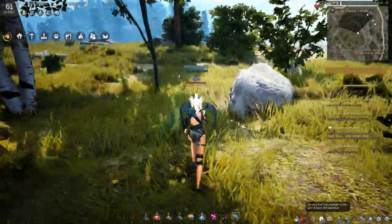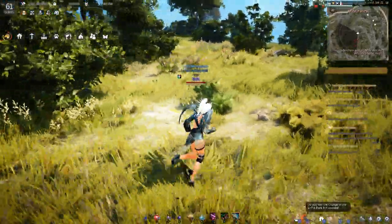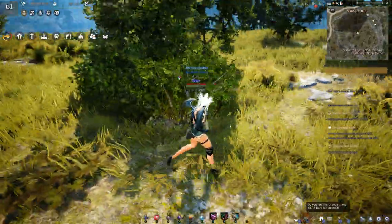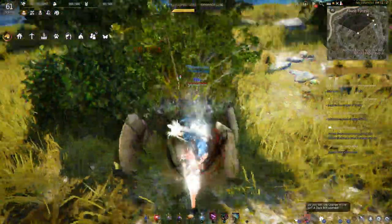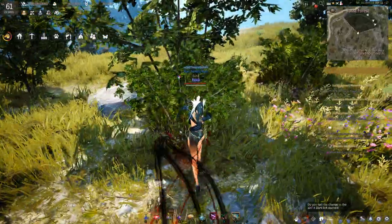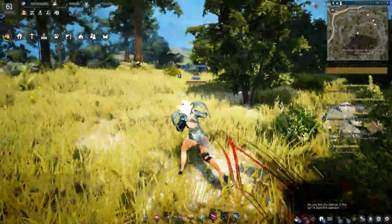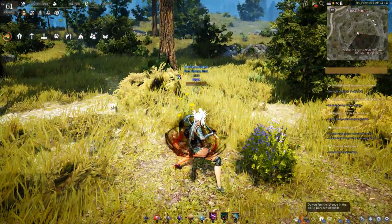There's one more that I'm looking for. Here it is — this one does look like a bush, but once again you can't go through. And that's it, this crab. Here's another one. Once you start getting used to seeing or looking at it, you kind of know where it's at. So that's for the tiny stoneback crabs.